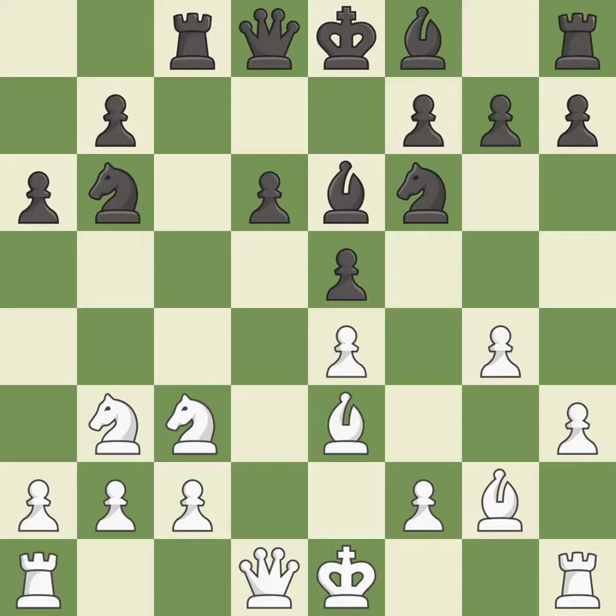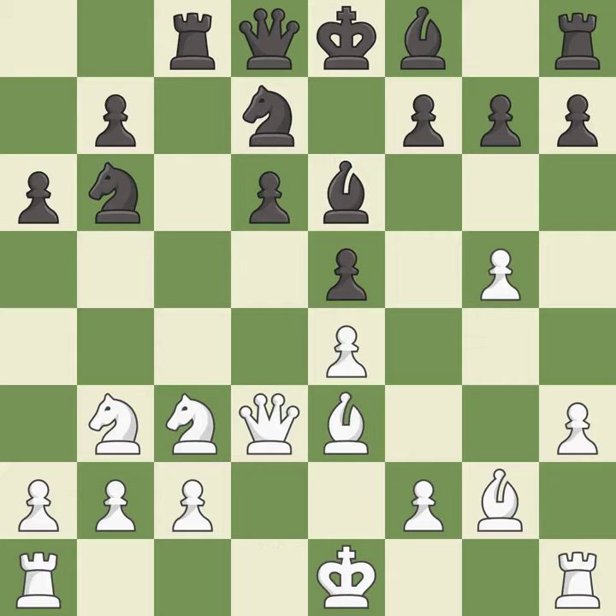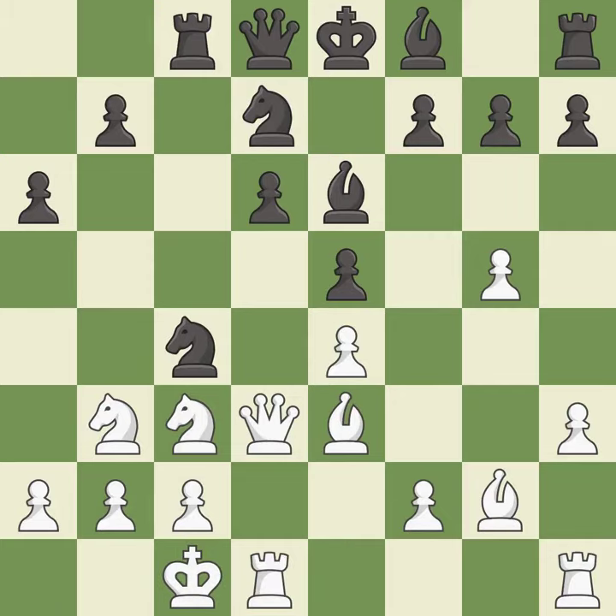The next move is not the best — it's an inaccuracy that threatens to kick a knight. Another inaccuracy follows; it's not a mistake but not the best move either. A good move kicks the opposing knight; the knight moves to safety, which is best. The queen is developed off its starting square — best. The knight is mobilized to control more of the board — best. A bishop is developed off its starting square. The only move that works here defends the attacked pawn — a great move.